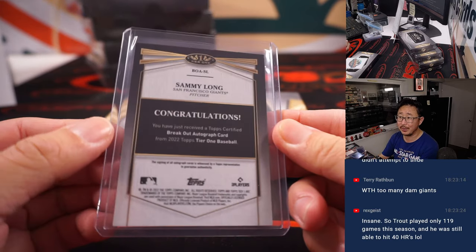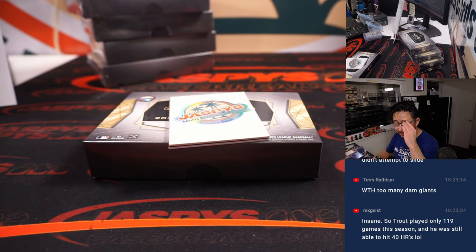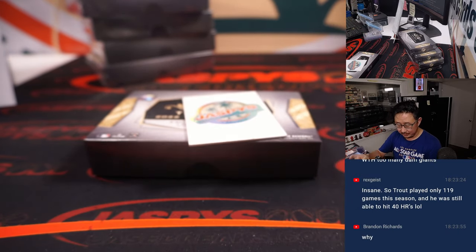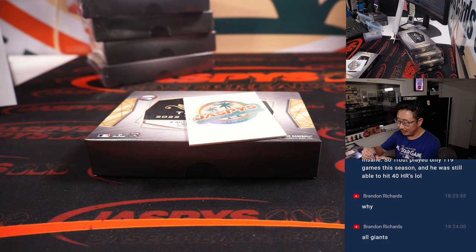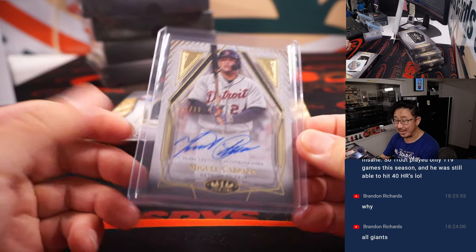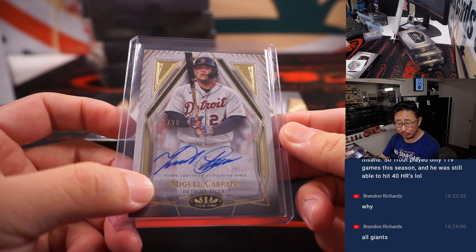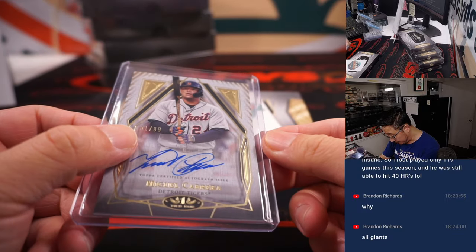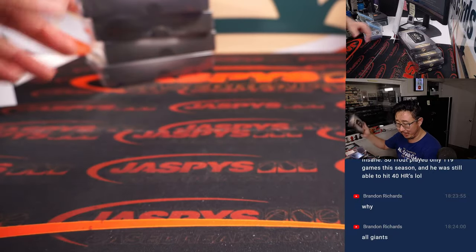That Buster Posey goes to Diego. Zach Wheeler goes to James and the Phillies. Giants Sammy Long, 202 out of 299 for Diego. Trout only plays 119 games, still hits 40 homers — Angels still not in the playoffs. Imagine if he played a full season — that would have been incredible, a chase to 60 between Aaron Judge and Mike Trout.